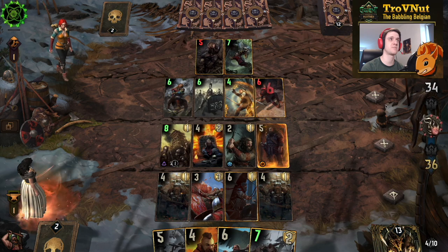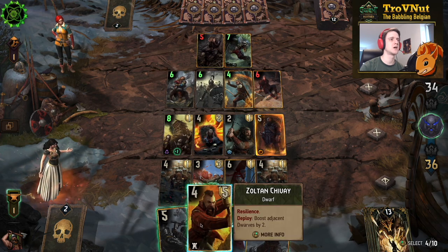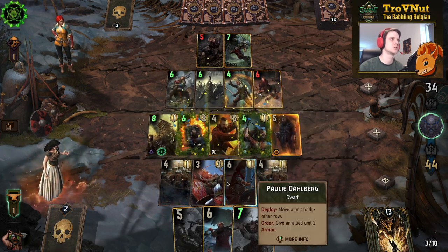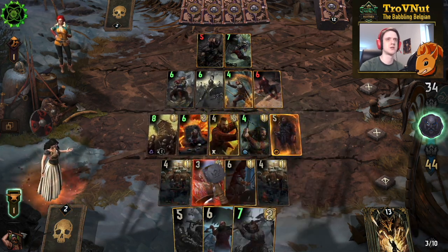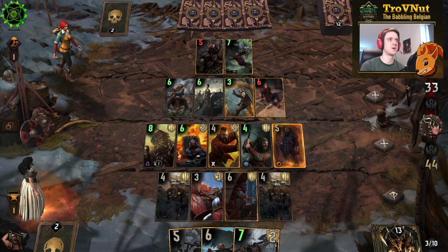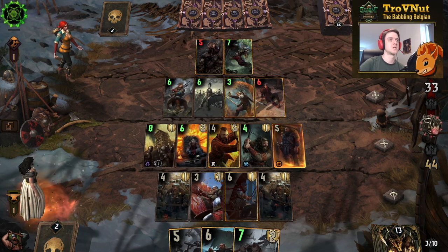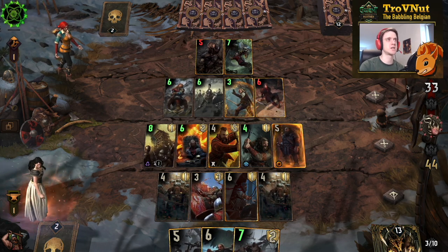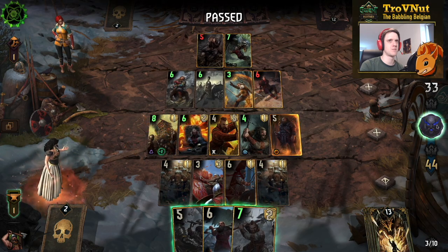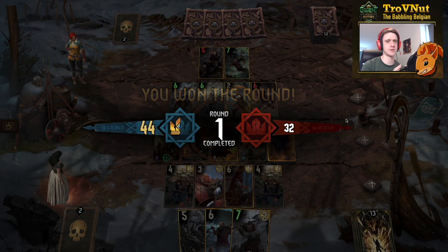They play a half-power Jutta — why would you do that? Let's put Zoltan down; we have the other Zoltan in hand if needed. Armor up the Berserker again. If they don't pass now, they're in trouble, because then I can just pass and have a unit on the field. Jutta is probably played here so they can resurrect it next round, but it doesn't seem like a strong play. There's the pass.